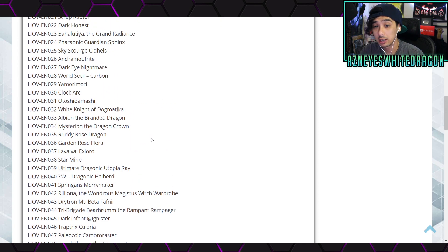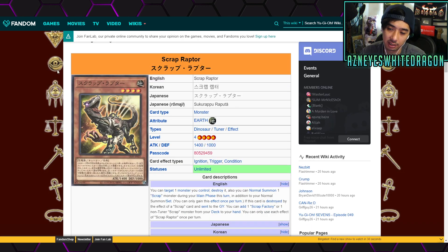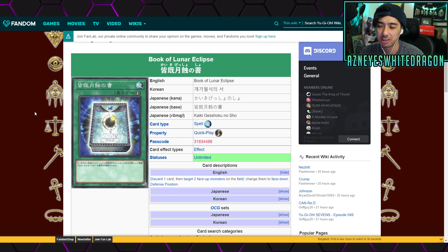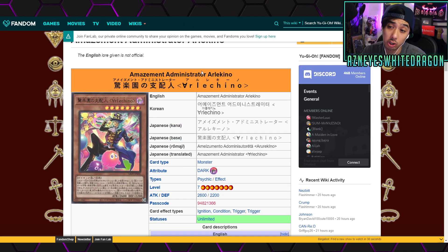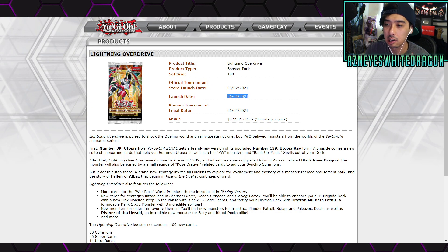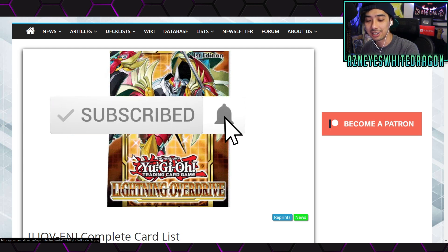If you guys want to check out the full list I'll link it down below, but those are the cards I found most interesting. If I missed anything really good, let me know in the comments. Pretty much these are the chase cards — Diviner of Herald and Scrap Raptor being the top ones. The rest of the stuff will probably go down in price from the pre-release levels. If Scrap Raptor had been a secret rare this set would have been better for investors, but that's my personal opinion. Thanks for tuning in — drop a like, subscribe, and turn on the bell and I'll catch you guys in the next one.